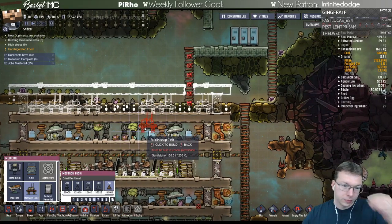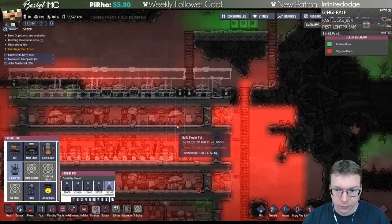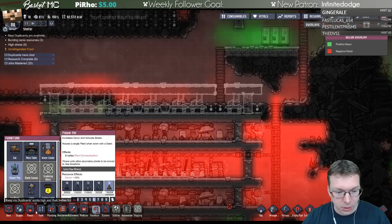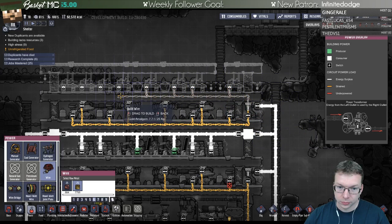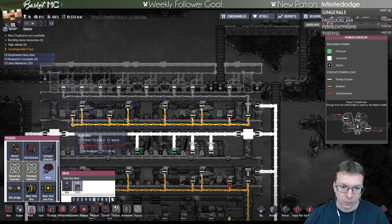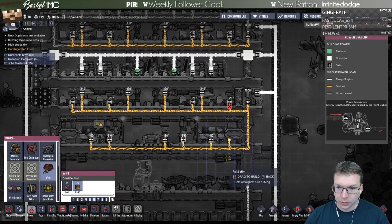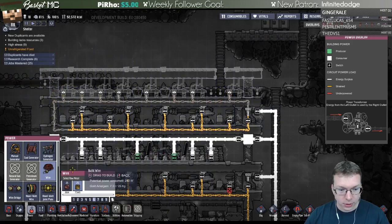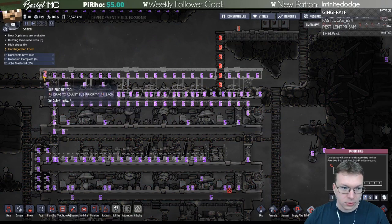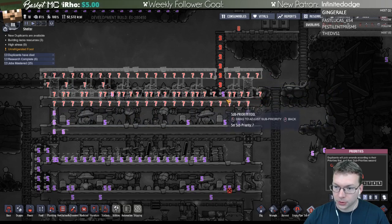We'll do that, add in the decorative items and power. We already have a converter for this section here so we can pull right off of this. Sometimes they still break down. That's broken and scheduled to be fixed. Good - we have all that done. Let's check the priorities on everything I just did. Let's make it a seven.